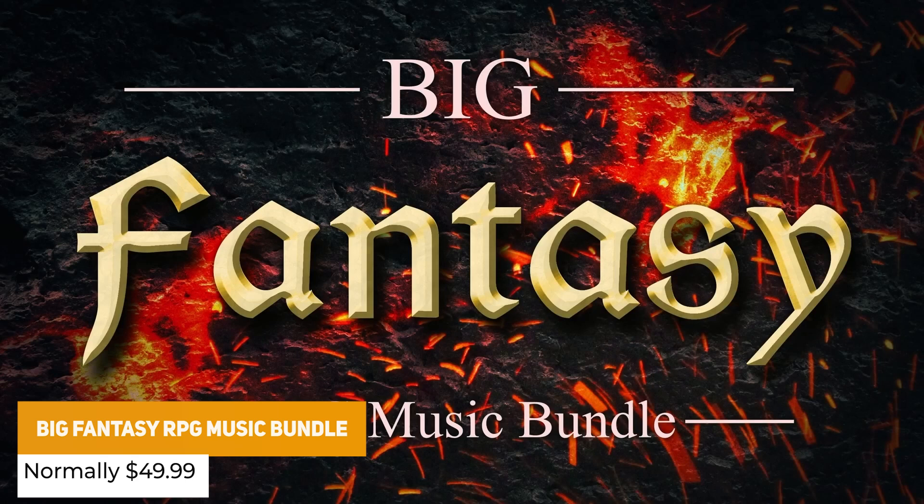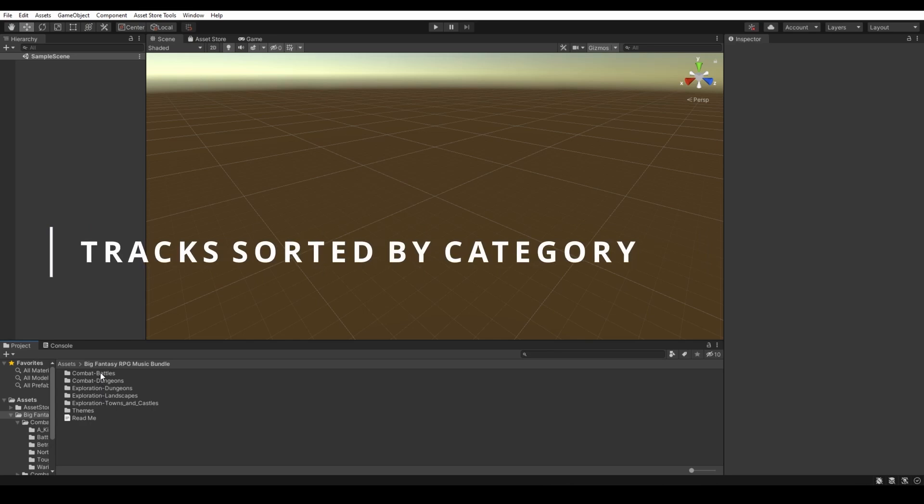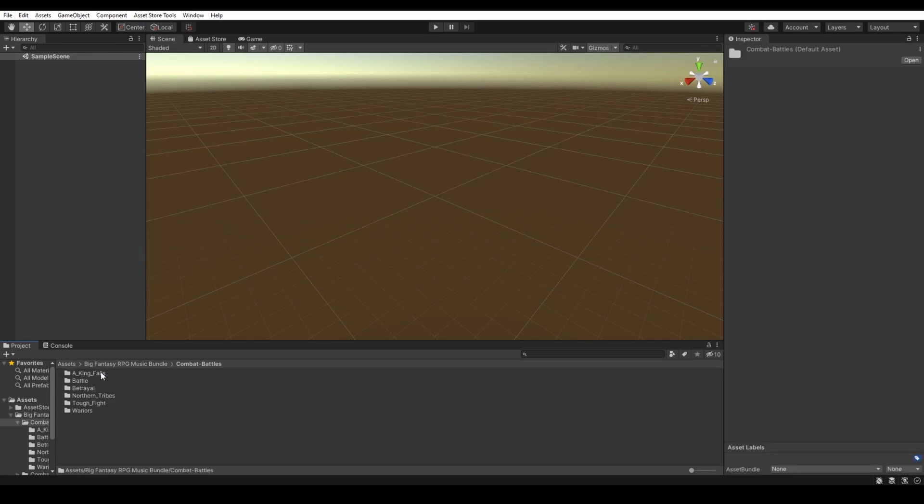We've got the Big Fantasy RPG Music Bundle, which is 443 professionally composed pieces of music made from 45 different tracks. You've got various themes for battles, dungeons, towns and castles, and other specific landscapes.